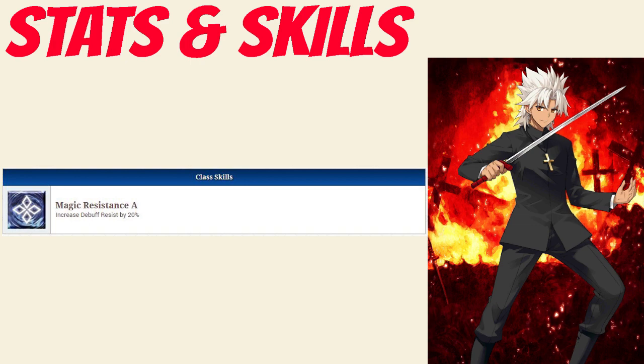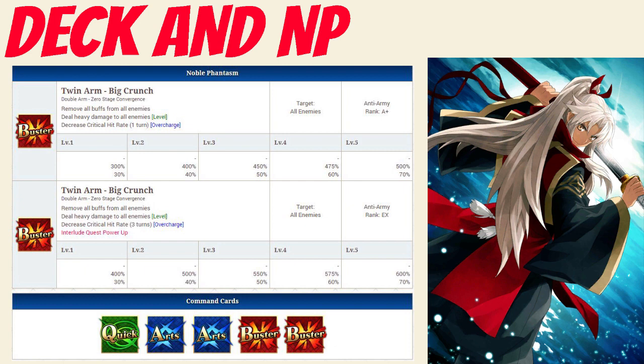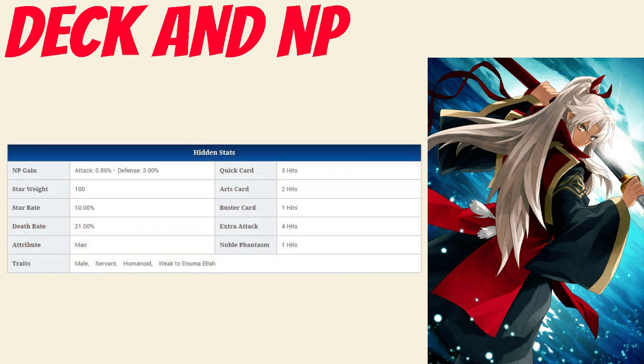As for his deck and Noble Phantasm, Shiro has a balanced deck with Quick, Arts, Arts, Buster, Buster and a Buster Noble Phantasm. His Noble Phantasm is Twin Arm Big Church, which removes all buffs from all enemies and deals heavy damage to all enemies between 300 and 500% damage modifier, and also decreases their critical hit rate for 1 turn between 30 to 70% depending on overcharge. That can be upgraded through an interlude to between 400 to 600% depending on level. His Quick card hits 3 times, his Arts hits twice, his Buster hits 1 time, and his extra attack hits 4 times.